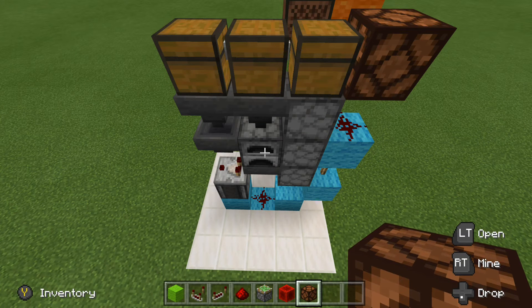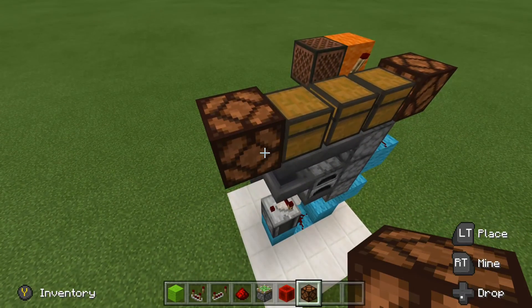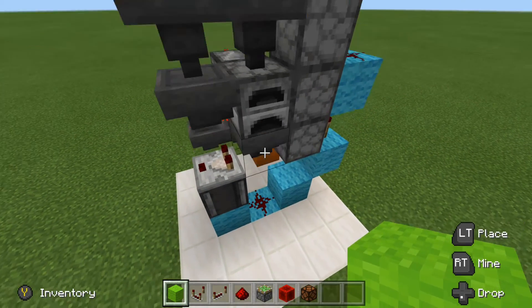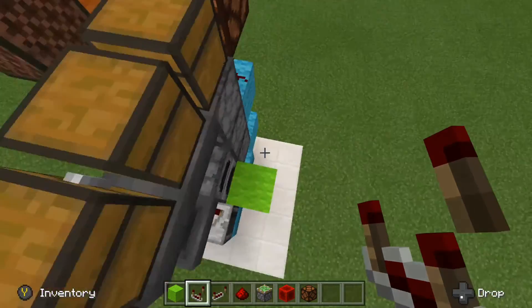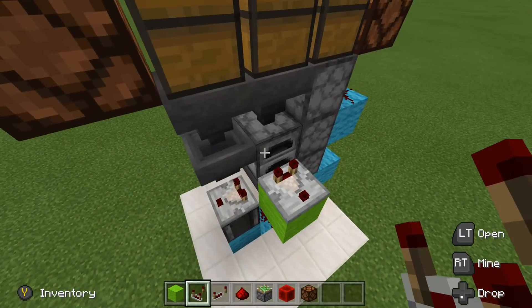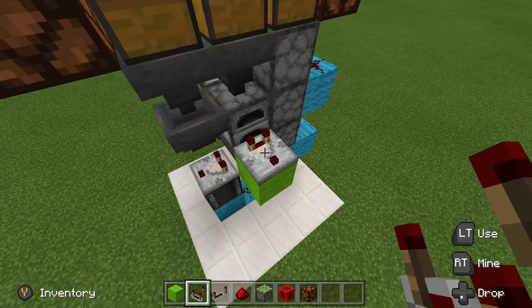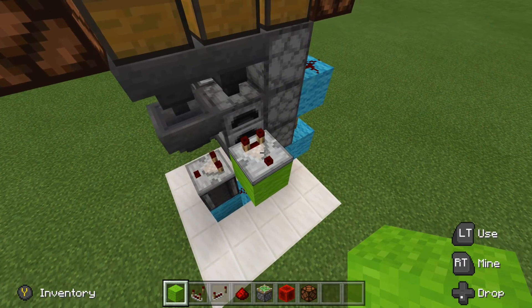Now it's time to place in our last redstone lamp, and this lamp is going to let us know if we have fuel in our furnace or not. Go ahead and grab your lamps and come to the left side over here against the chest, and place a redstone lamp right there. Grab your blocks and against the hopper under the furnace, place a block right against it. Grab your comparator and run a comparator out from our furnace. When we do have fuel inside — at the moment we don't have any — this will be detected by the comparator and will let off a signal.